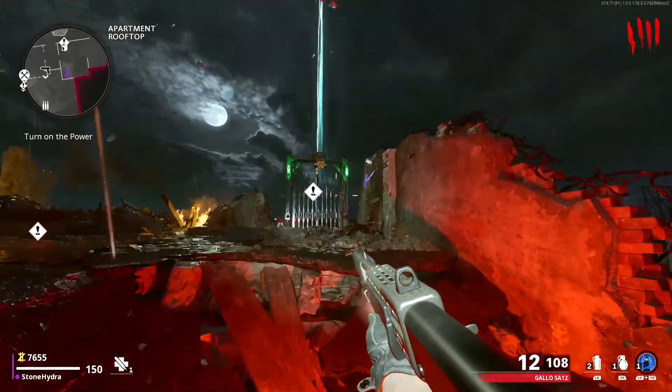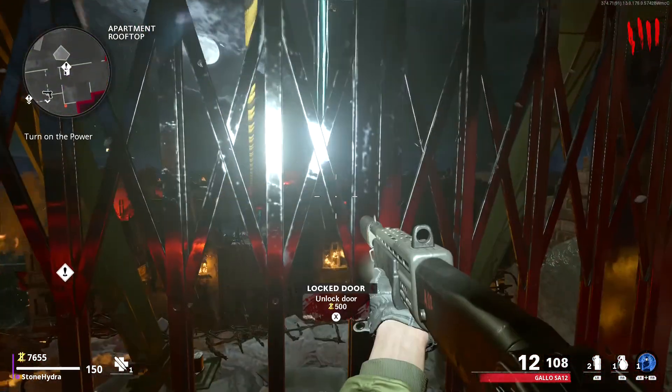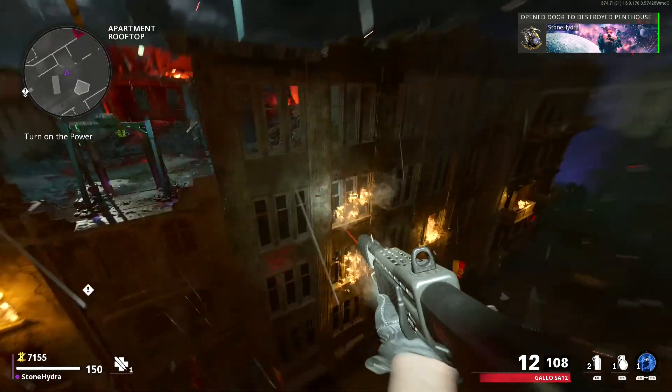Once you have the last zombie on round 4, you're going to want to open this gate over here for 500 points and zipline across to the destroyed penthouse.